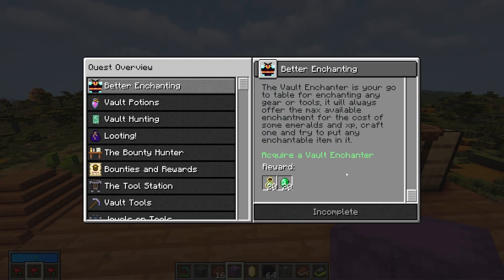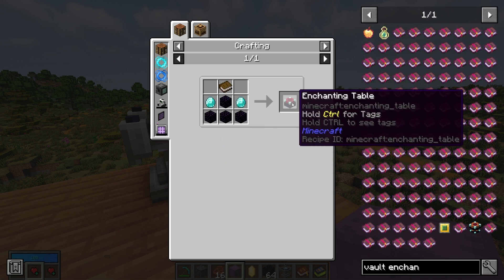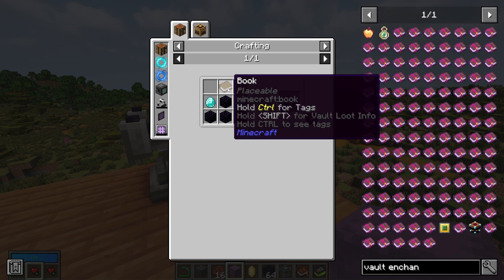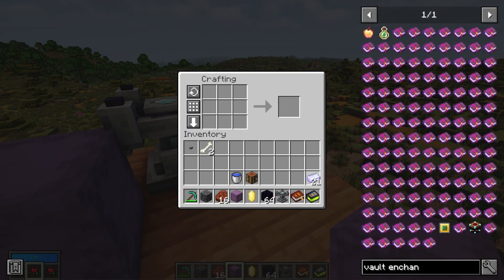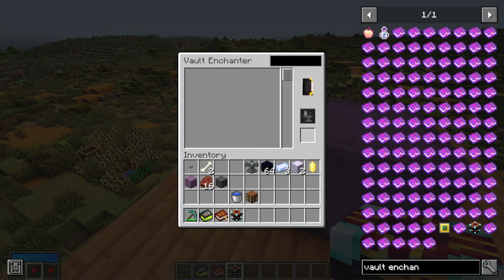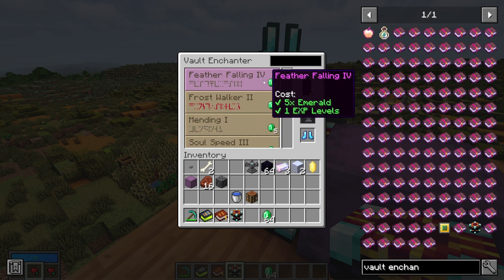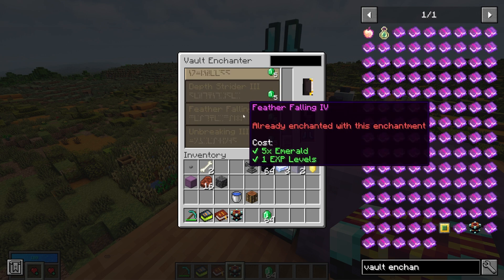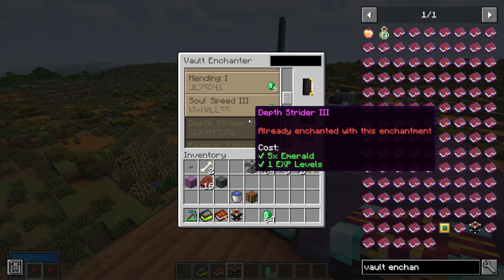The next quest is to acquire a vault enchanter. This is why we needed more obsidian and diamonds — to make this enchanting table. We also need a book, which requires sugar cane and cows, and we'll need 18 chromatic iron to make chromatic iron blocks. That's how we make the vault enchanter. Once it's placed, you can put your gear in with some emeralds and apply enchantments. I highly recommend feather falling on every pair of boots because you'll take a lot of fall damage in the vaults.